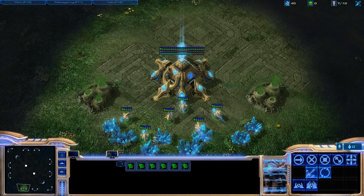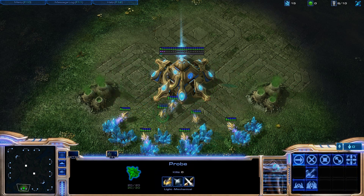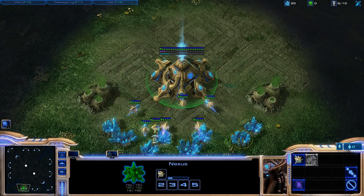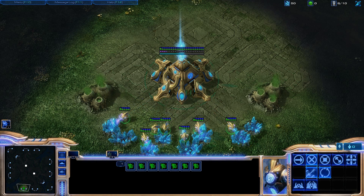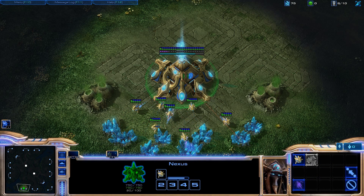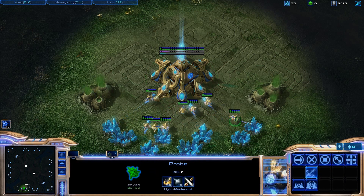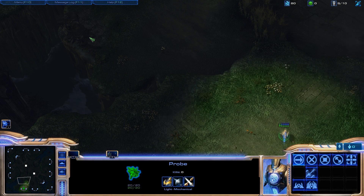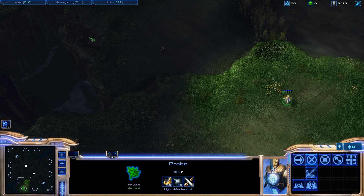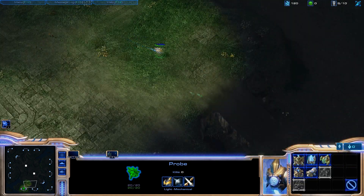One thing you guys might notice that's different, besides the fact that I'm not playing creepy crawly Zerg, is the fact that I'm playing with the health bars turned on now. This is a feature that you can set in the in-game menu that I didn't realize before. Similar to Warcraft 3, you can hold Alt down, but who wants to do that? Just leave it on all the time. It helps you micro and figure out which unit's about close to dying. So now health bar is going to remain on for me. I think that should help improve my game in the slightest bit.